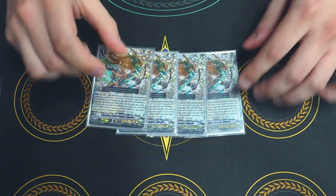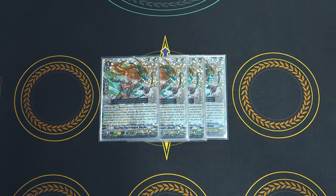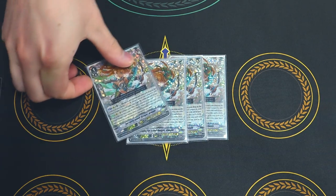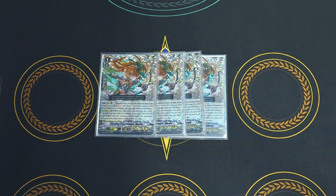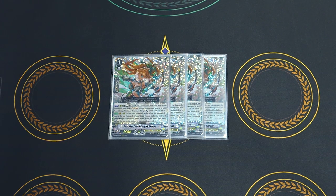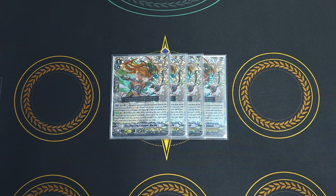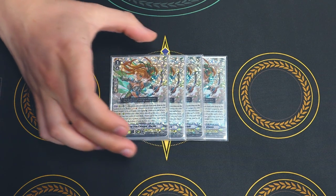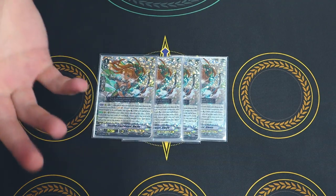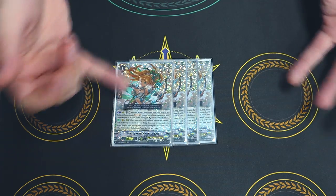Moving on to another new card — Alwain, and I love this card so I'm running it at four. On rearguard circle, you just rest her, put a normal unit from your drop back to the bottom, soul charge one, and give your Jewel Knight Vanguard 5k. The 5k doesn't matter — it's the fact that you can just rest her and gain soul. So if you're one soul away from the Salome skill, you can just rest and soul charge. The other skill is when something's placed on top of her: look at the top two cards of your deck, grab a Jewel Knight, reveal it, put it in your hand, the rest goes to the bottom. This helps you filter for Salome's skill. It also works when you ride on top of it — look at top two, grab a Jewel Knight.